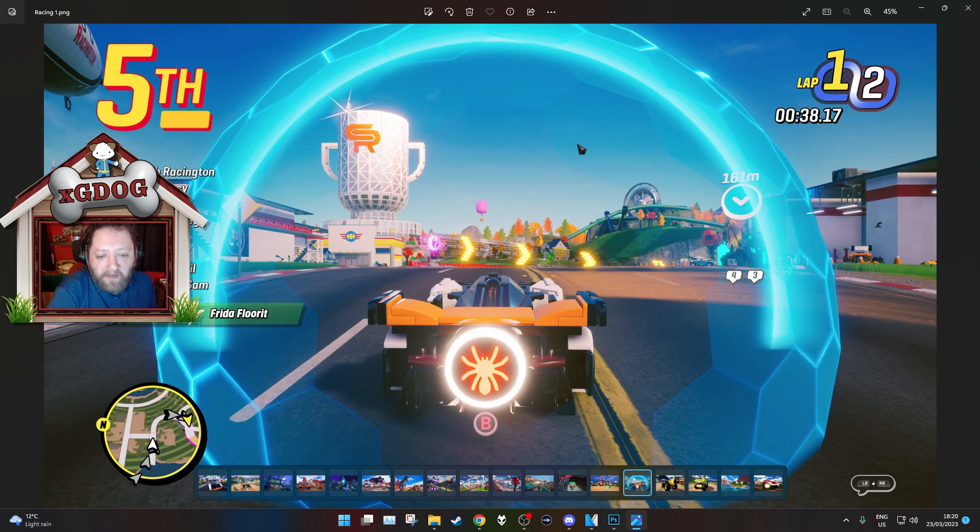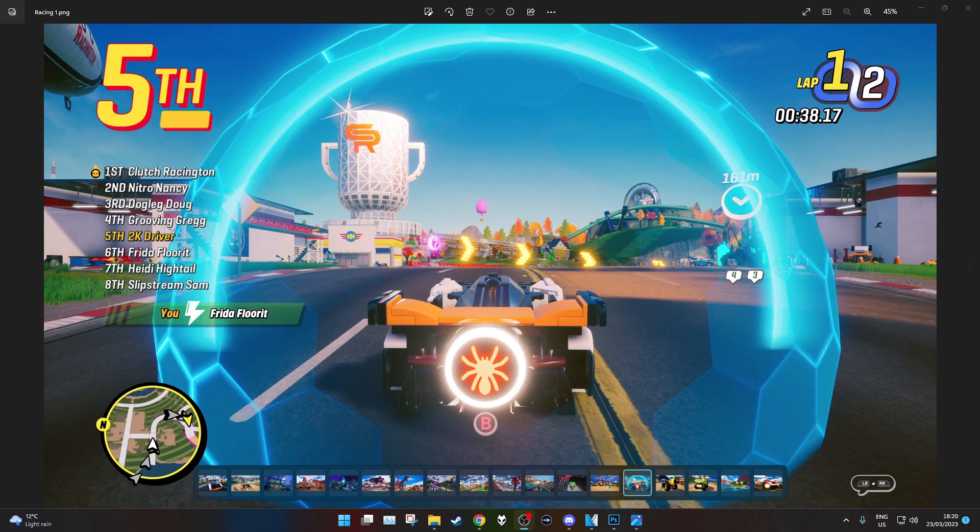So we got a little gameplay here. I love the names: Clutch Racington, Nitro Nancy, Dog Leg Dug, Grooving Greg, 2K Driver, Free the Floor It, Heidi Hightail, and Slipstream Sam. Amazing. And they've done something to Free the Floor It — they've activated an ability. Like the minimap down the bottom. Very cool.